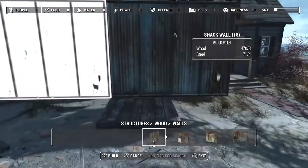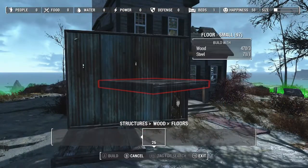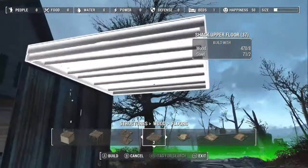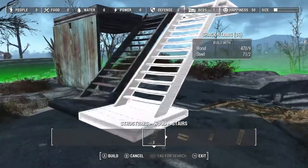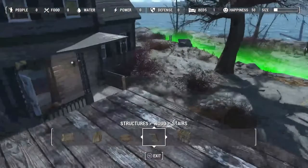There it is. So now that we have that in place, we want to grab an upper shack floor. This is the upper shack floor — it's double thick, in case you guys didn't know. So we're going to throw that on there. And before we do anything else, let's grab some stairs so that we can get up top, because we're going to stack our floors.